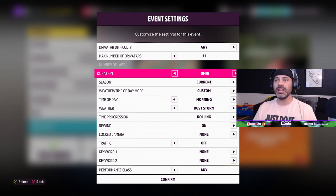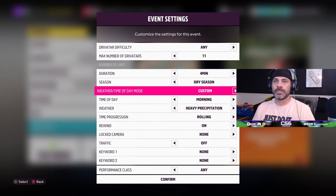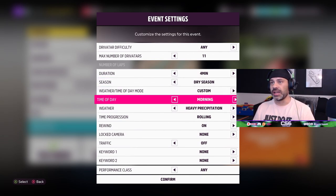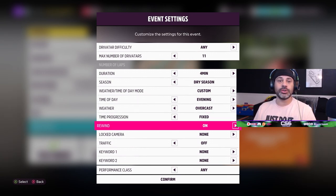Duration lets you actually set a time limit on your event from this screen, so if you want to put a time limit on a three-lap race you're welcome to do so. The season lets you go from hot to wet to storm to dry - four different seasons in the game. You select your time of day and weather type for during the race. Time progression: rolling means time moves forward, fixed means it stays exactly as in your initial settings. You can also turn rewind off, so we can do proper time trial events and know that no one is using rewind to get fast times.